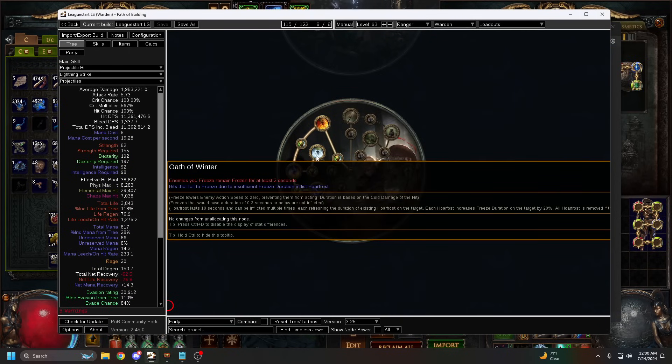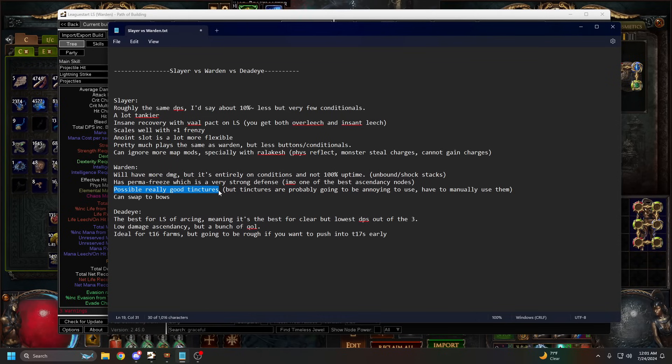Another big pro of Warden is having a permanent freeze. Oath of Winter might be one of the best ascendancy nodes in the game for softcore. Having this permanent freeze is absolutely insane - with 200 to 400 increased freeze duration from Oath of Winter, you can perma-freeze literally anything. Even bosses won't be fully frozen but will get a 50 percent action speed reduction, which is still very strong. That's the biggest reason I would want to play Warden.